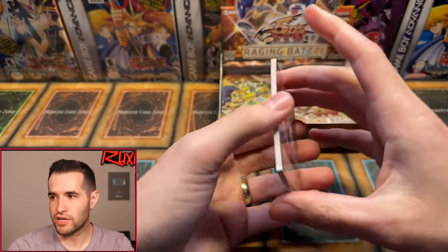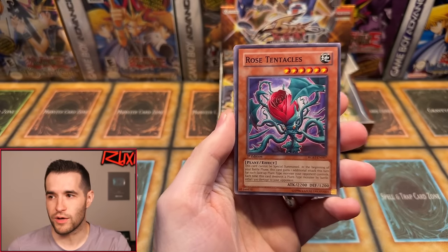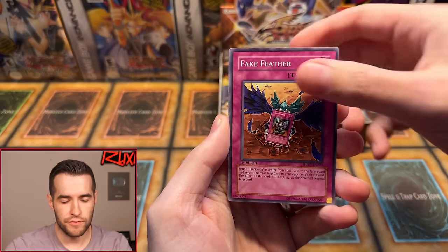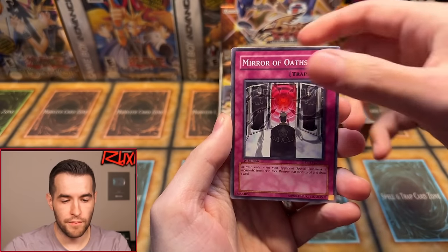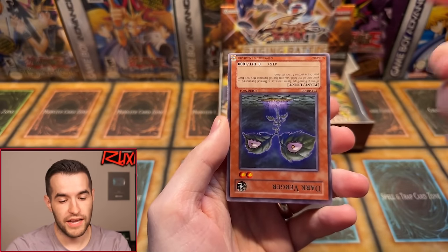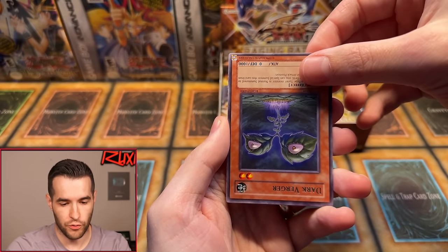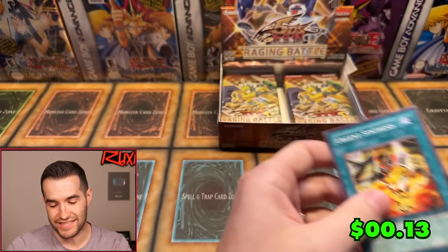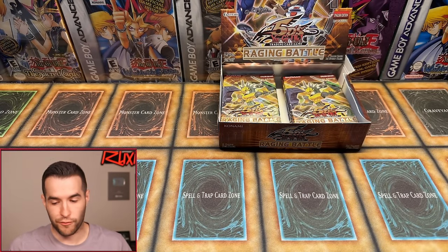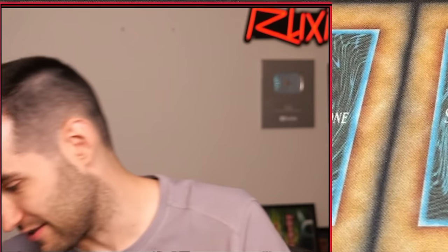Pack thirteen: Rose Tentacles, Fake Feather, Morphtronic Videon, Mirror of Oaths, Proof of Powerlessness, Lava Dragon, Junk Box, Dark Verger, and Urgent Synthesis. What in the world? This is such a weird box. We are two foils in our first 12 packs. So in theory, the second half is going to be insane — the second half should be awesome.